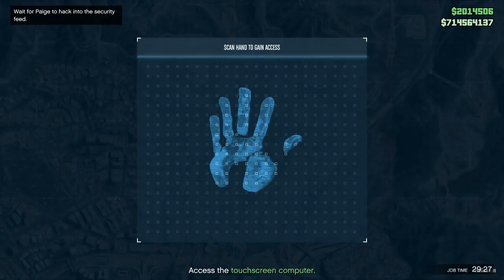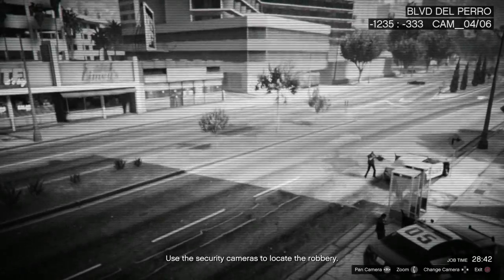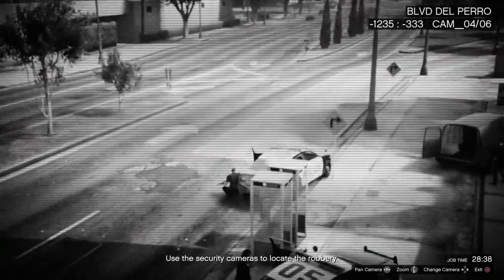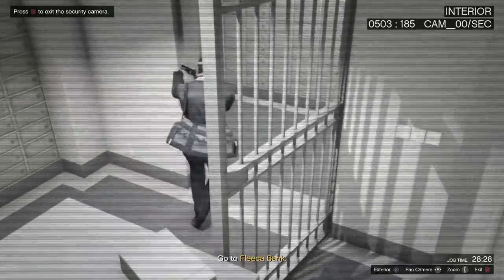It's going to give you some CCTV cameras to look at and you pretty much just want to flick through them until you find the robbery. Once you've found a robbery, zoom in until you see in the top left-hand side it's allowing you to hack the cameras inside of the bank. Have a look inside the bank on that camera, then you can just back out.